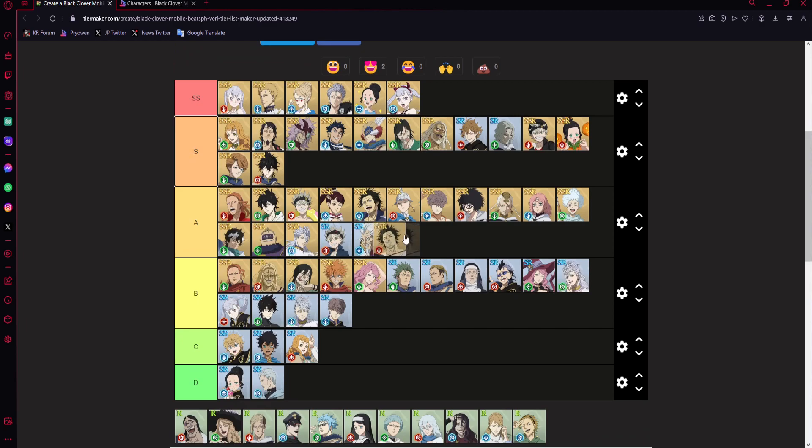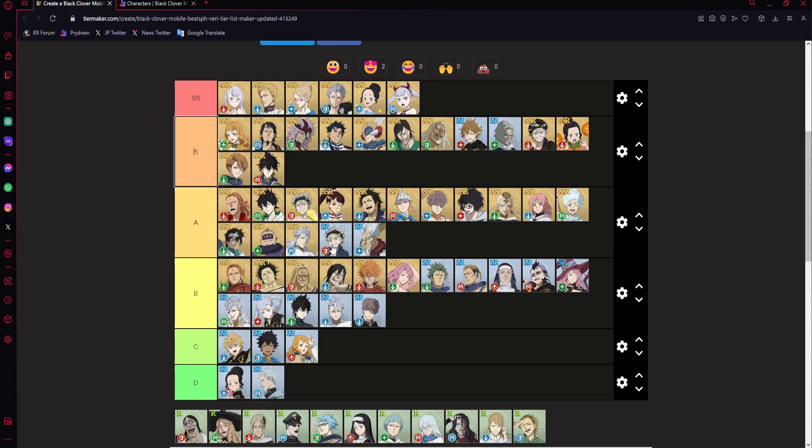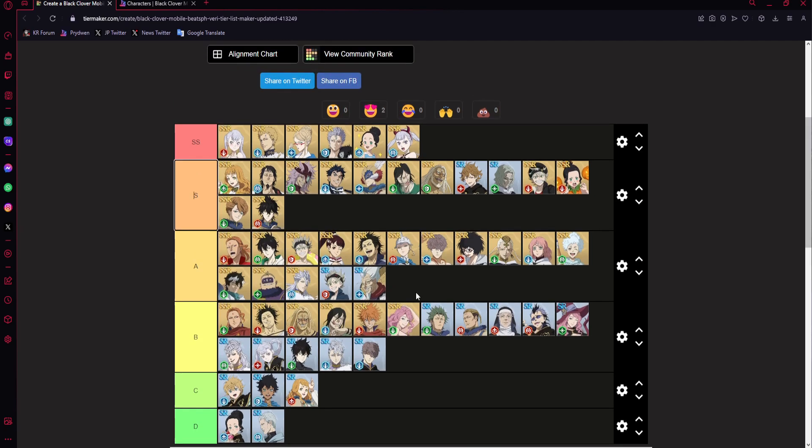If we move anyone, it would be Yami up a bit to A tier, Gouldry down, maybe Vettel to A, and Asta could maybe even go to A because I don't think his damage is that crazy. I'm pretty happy with this tier list overall.